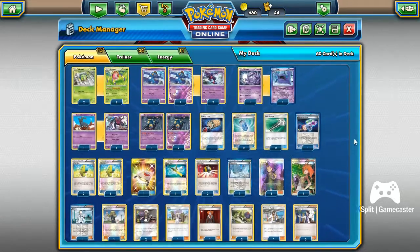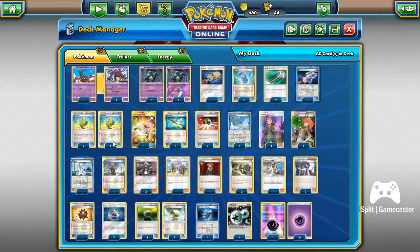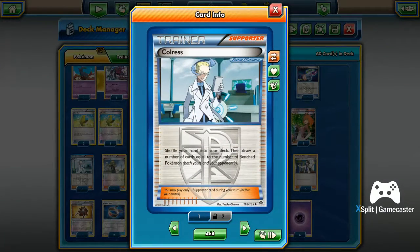As for trainers, we run an Energy Lotto, a couple of Evosoda since they're all Stage Ones with no Stage Twos or Rare Candies needed, a couple of Field Blowers, and Hypnotic Laser because I always run it in an Expanded deck — just that nice poison plus a chance to sleep them. We got three Max Elixirs, a Rescue Stretcher, a Super Rod to get back energies and Pokemon, a couple of Ultra Balls, an Ace Trainer, and a Guzma. Because you'll likely have a full bench with Ariados and Sevipers not wanting to come active, you can draw up to five from your bench plus your opponent's bench — up to 10 cards total, which is better than a Professor Sycamore since you're not tossing anything.